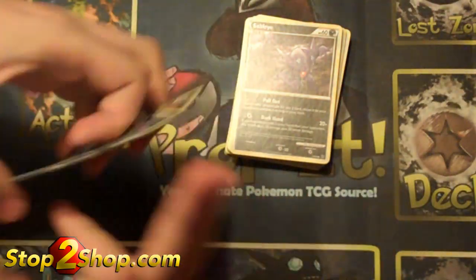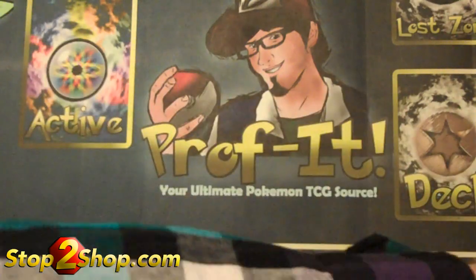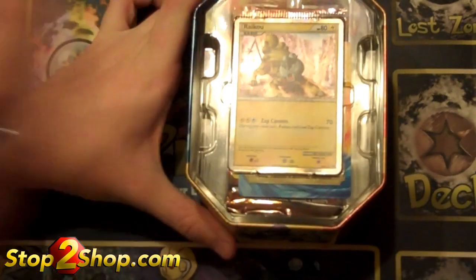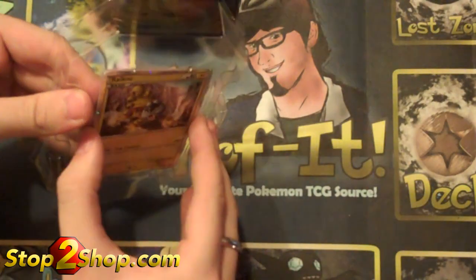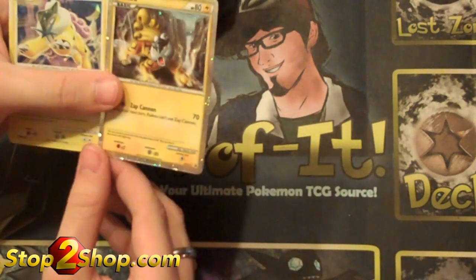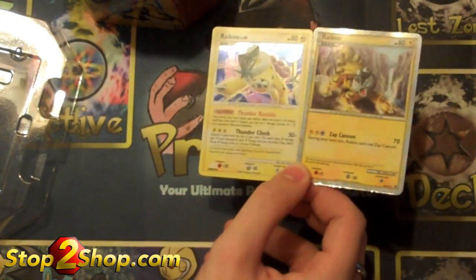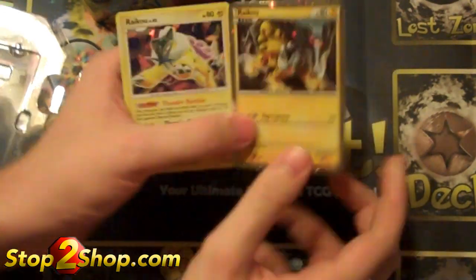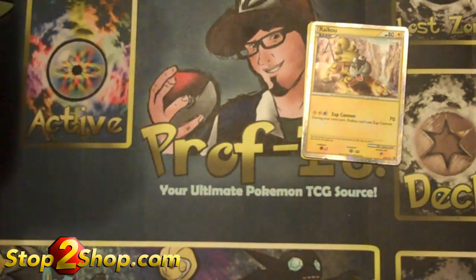It's definitely going to make it a tough call between Suicune and Entei. And the last one is Raikou. Just looking at the two promo cards we got in this one - Raikou's a pretty cool shiny. He's got a yellow tail instead of a purple one, and a kind of darker face. Just another really cool card. And onto his four packs.